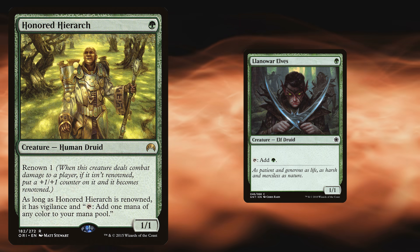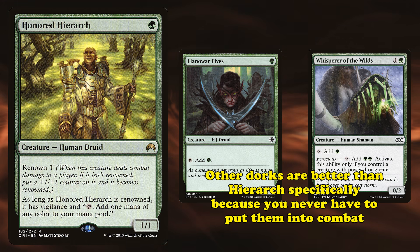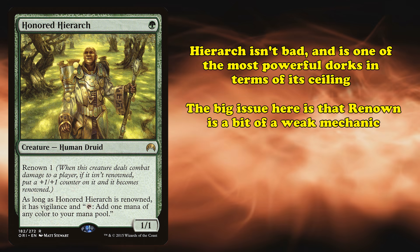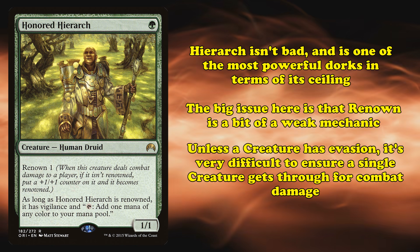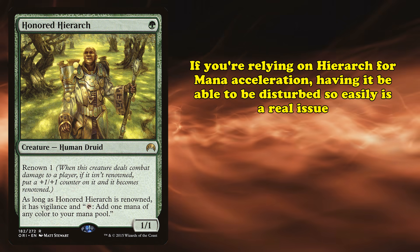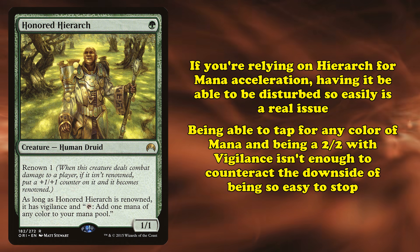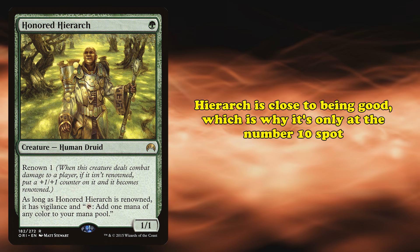Cards like Llanowar Elves, or even weaker mana dorks like Whisperer of the Wilds, are better ways of ensuring fast mana ramp specifically because you never have to put them into the red zone to get their benefits. Hierarch isn't a bad card and is probably one of the most powerful 1-mana dorks in terms of what it can do — a 2/2 with Vigilance for 1 mana is nothing to scoff at. The fundamental issue is that Renown is a bit weak of a mechanic. Without evasion, it's very hard to ensure a specific creature gets through for combat damage, making Hierarch's mana acceleration easily disrupted and your deck far less consistent. The upside just isn't enough for the massive ask of needing to hit your opponent first.